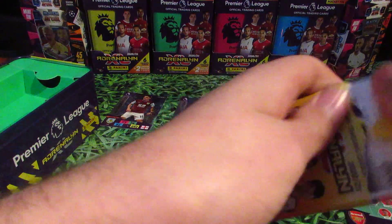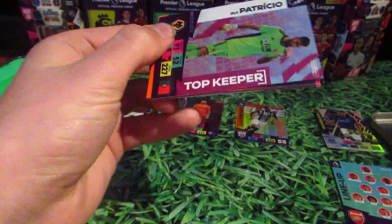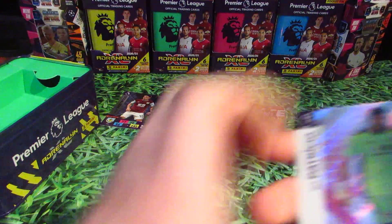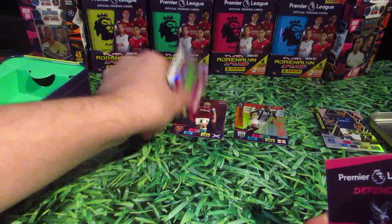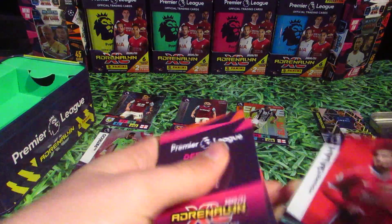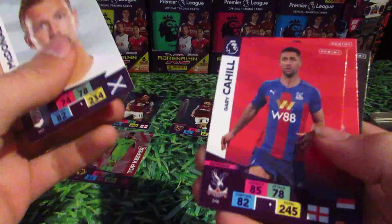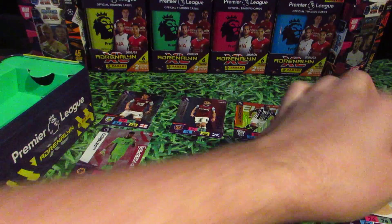Pack number 2. Oh, is that a Top Keeper? It is indeed — we have Rui Patricio Top Keeper. And Robert Snodgrass Hero. We also have Kevin McDonald of Fulham, Gary Cahill, Mohamed Salah — that's a good card — and Kieran Clarke of Newcastle.